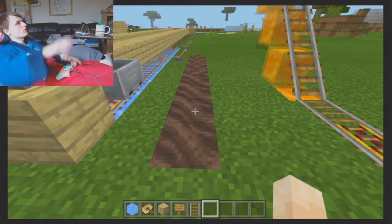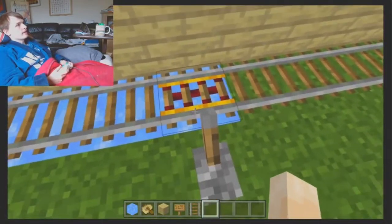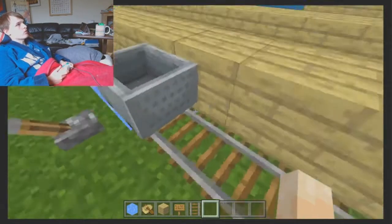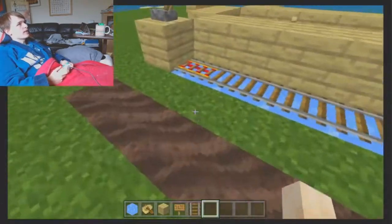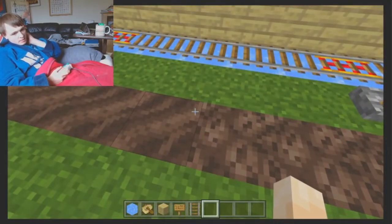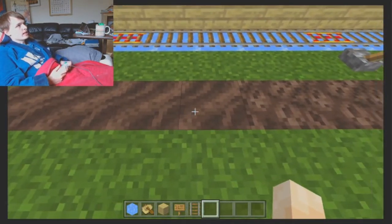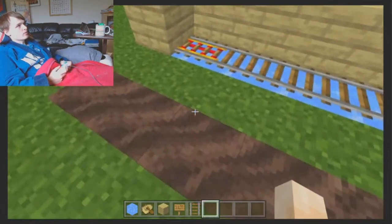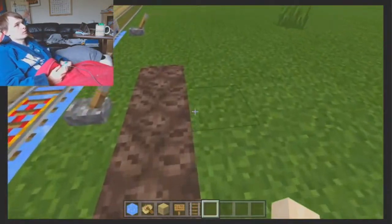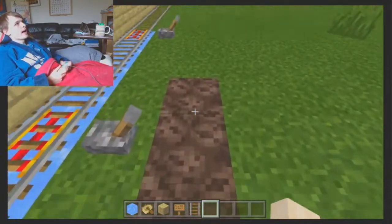The minecart would keep going, and even if you have powered rails on them, the minecart still would not be able to go over that max speed limit. Soul soil would be slightly faster — you'd be able to go a bit faster on soul soil than soul sand, just like with walking. So yeah, give them a max speed limit no matter what.